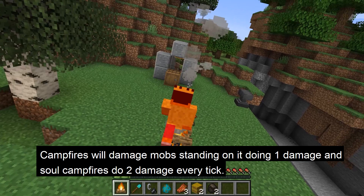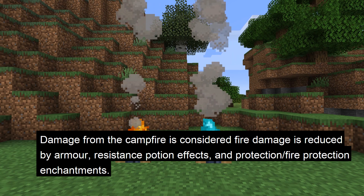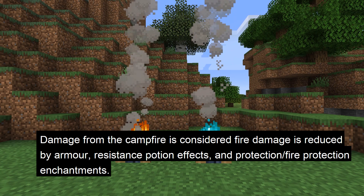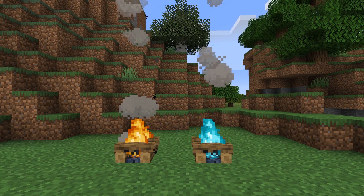Campfires will damage mobs standing on them, but only if lit. The campfire deals one damage and the soul campfire deals two damage every tick. The campfire does not cause you to catch on fire nor destroy any items. The damage from the campfire is considered fire damage and is reduced by armor, resistance potion effects, and protection and fire protection enchantments. It can also be avoided by wearing Frost Walker boots.